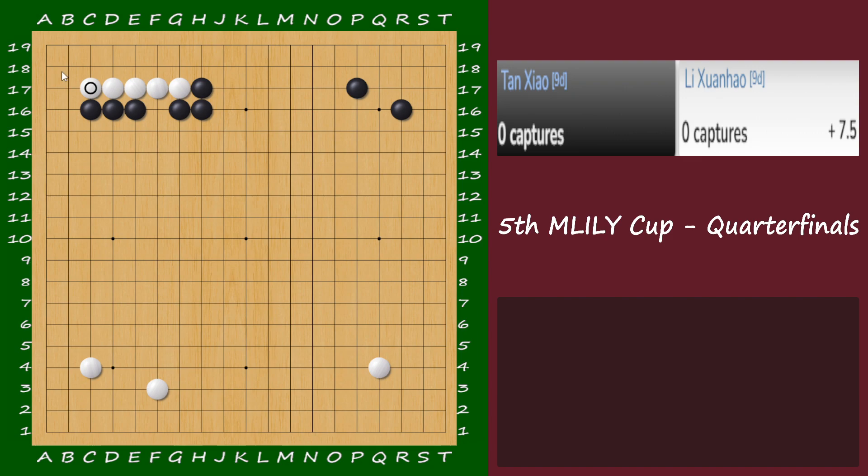After that, black starts to get this. So now you would like to get this. So the area should be here. But of course there is one thing — he's playing here because there is push and cut. But I guess you can consider to connect. Let's say white plays there and get some move here. That's a big move.